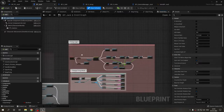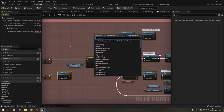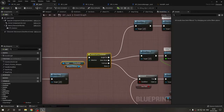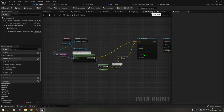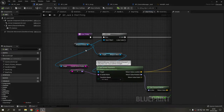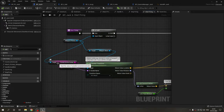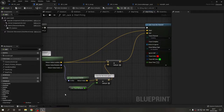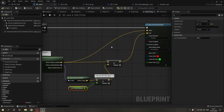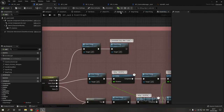Let me show you the code. In the firing code, we first check if we can fire. If we can, we get the firing mode from a variable on the weapon, then we do a line trace from the active socket — which could be the ACOG, holographic, or whichever socket is currently active. We use that socket's rotation, get the forward vector, multiply by the line trace multiplier, and perform the trace.